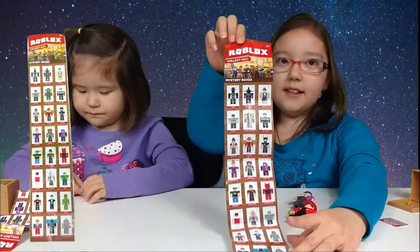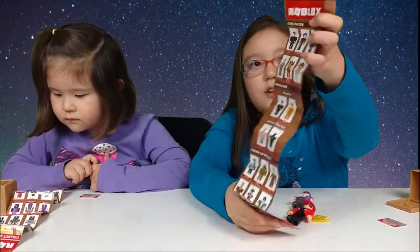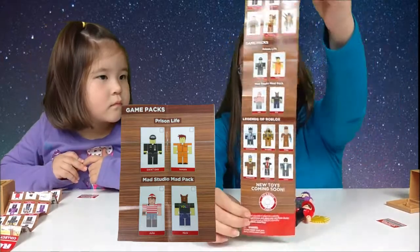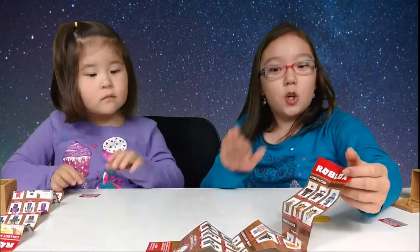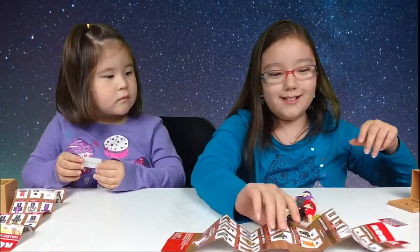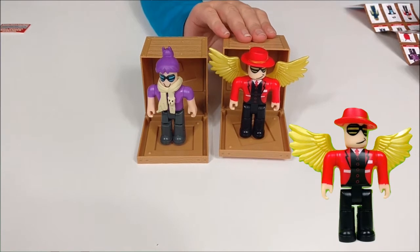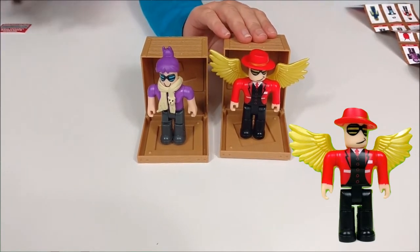On the front are the mystery boxes, and on the back we have Core Pack, Game Pack, and Legends of Roblox at the bottom. It looks really cool. My character is from the mystery boxes and his name is Cinderang.